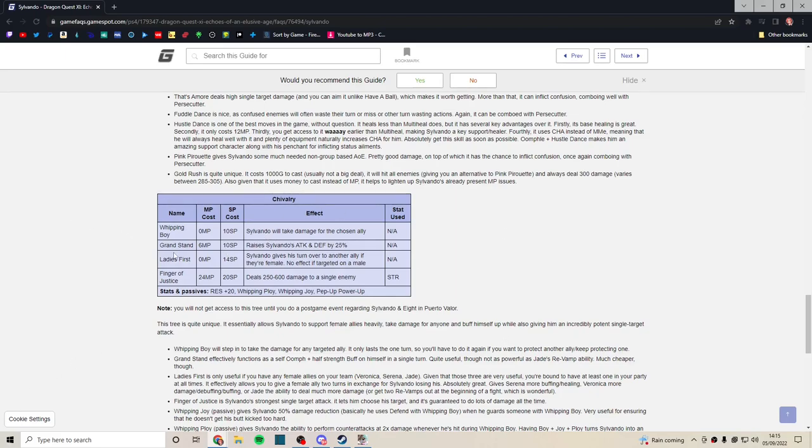Ladies First is by far his best ability — and it's not even beneficial to him directly. Sylvando gives up his turn to a female ally. Who are the best party members? I'd say Veronica, maybe Jade — but definitely Veronica. It's almost like the devs realized Sylvando wasn't as good as some of the female characters and gave him a skill that just hands his turn over to them. Sylvando is great, but he doesn't make himself great — he's a support, and by act three he's literally giving up his turns to other people.